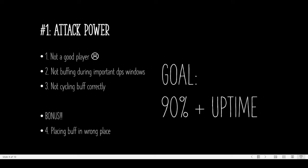For supports wondering why they have such low attack power uptime, I can think of 3 reasons. Number 1, you're not a good player — and that's okay, don't feel bad about it. Number 2, you aren't buffing during your important DPS windows. A great DPSer will always be hitting the boss, so ideally you should also be buffing 100% of the time. However, not every DPSer is great, so the second best time is when the boss is staggered or charging up an attack — basically standing still. A boss standing still is much easier to hit because you don't have to dodge.